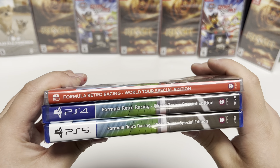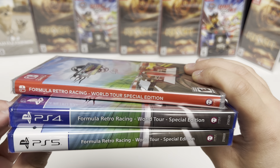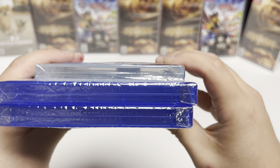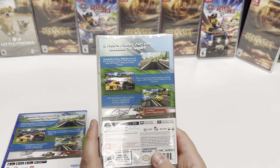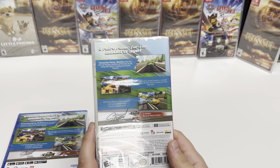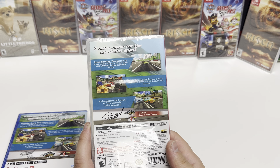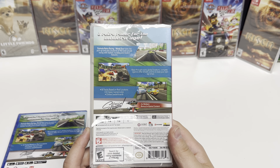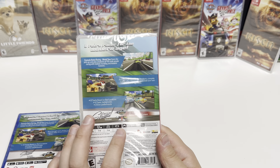Check out the spines — for the Switch it's the standard red with white lettering, and the PS4 and PS5 are continuations of the cover art on the front. These are all Y-fold copies as well. The back says 'a retro racer for the modern age' — Formula Retro Racing World Tour combines pick-up-and-play simplicity of 90s style arcade racing with realistic handling and modern features. Race through iconic global locations, compete against other drivers, and try to beat your own lap times. Bonus: 18 tracks based on real locations, four classic game modes, and online leaderboards.